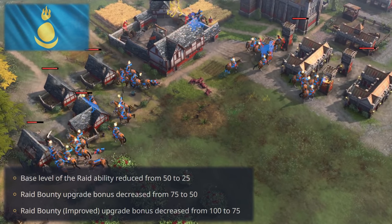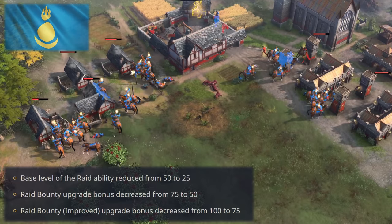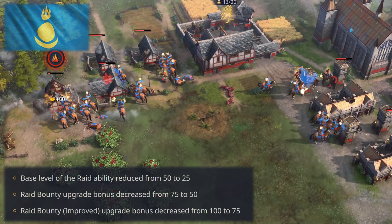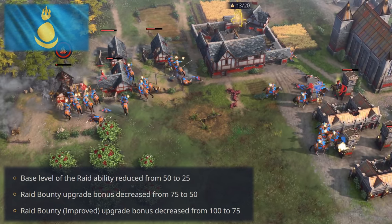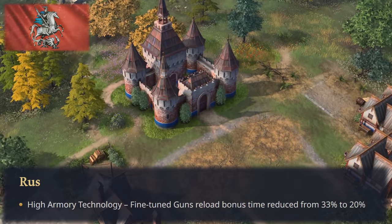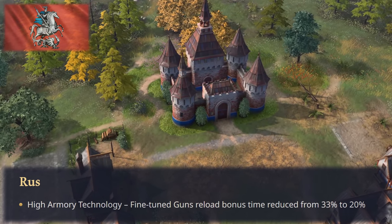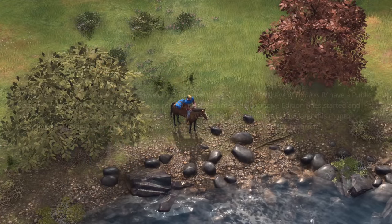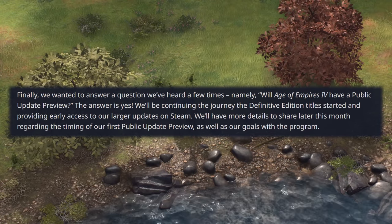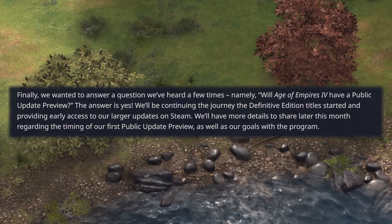The Mongols surprisingly get off rather unscathed, as the only nerf applied to them is on their raiding. Raids across the board are now nerfed by 25, which is a welcome change. We'll have to keep an eye on win rates after February, as the Mongols may not need additional nerfs especially after the significant buffs other civilizations have received over the last two patches. Finally, the Rus have just one change: their reload time-buffing technology from the High Armory is nerfed from 33% to 20% as well. Apart from these, the developers also mentioned that public update previews will be coming soon, as has been the case for other Age of Empires titles. This is great, as we'd be able to catch significant bugs before they go live.